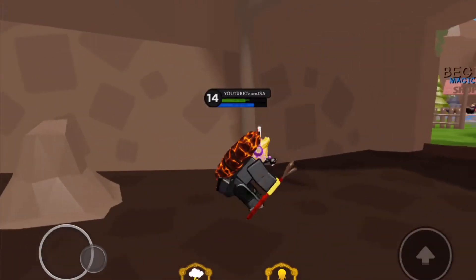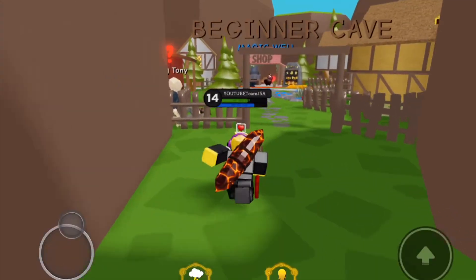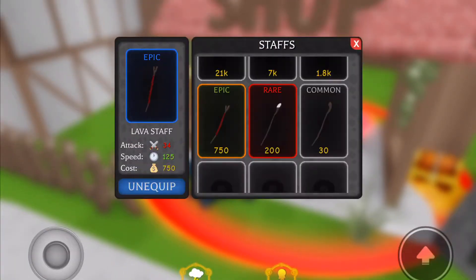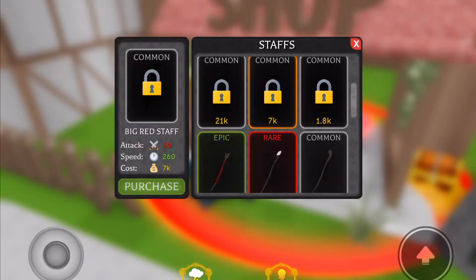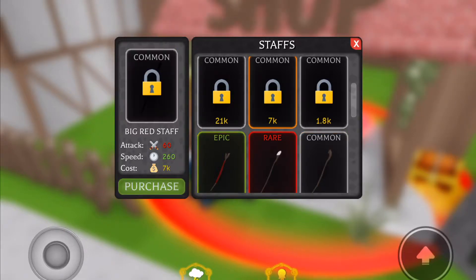So guys, I'll show you my stats right now — I mean my gold. I have 7,000 gold. Should I buy the staff or should I get the scroll? Who knows. These are my stats right now. I think I should get this scroll, but hmm, I don't know.